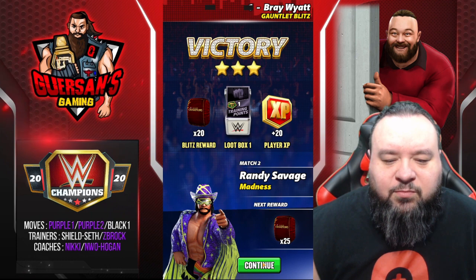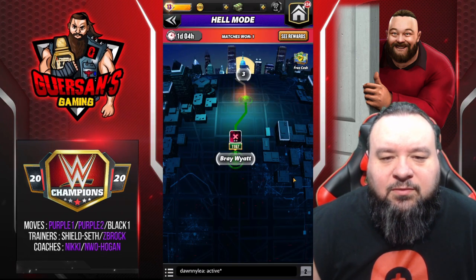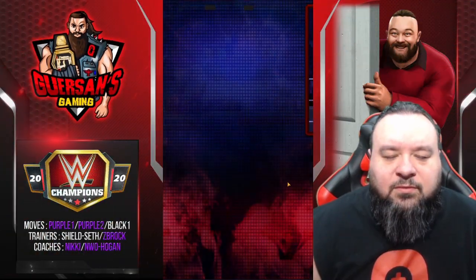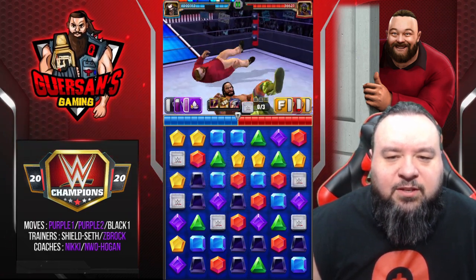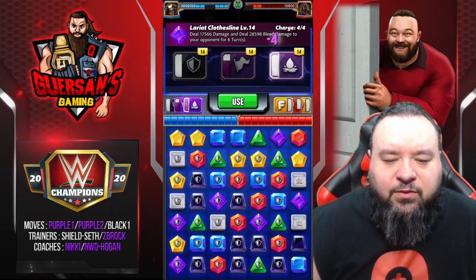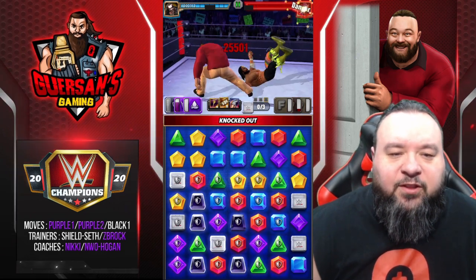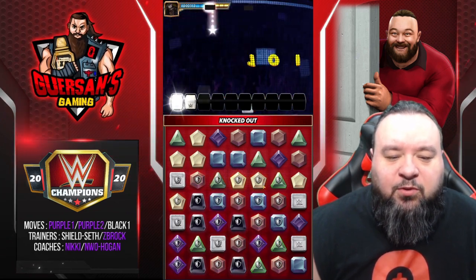Alright, match number two. And the Savage — same thing, get the protect gems out, put on the bleed, and refill the purple back. The reason I say refill the purple while I actually hit the black is because I got the skill plate that gives me purple when I get black.